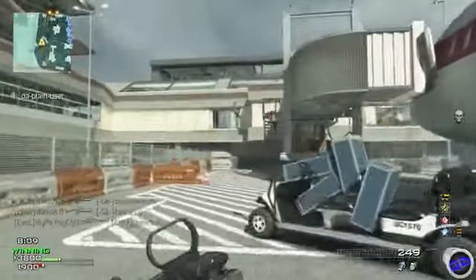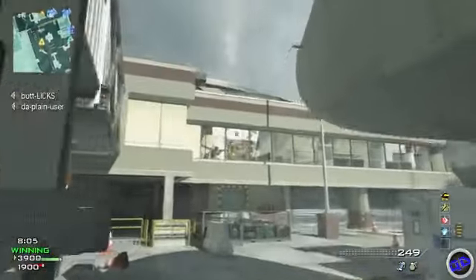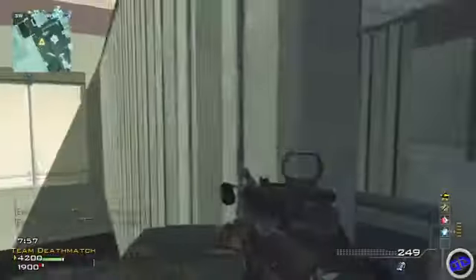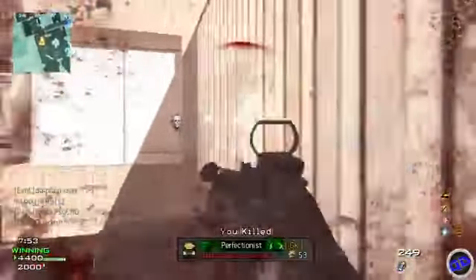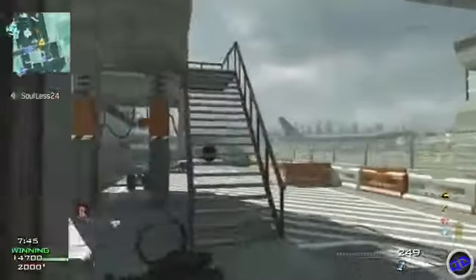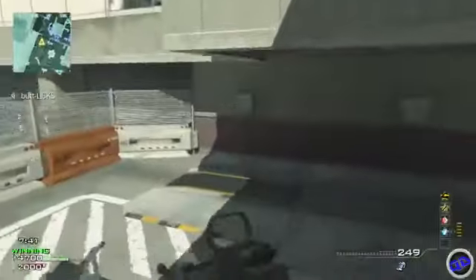Without the red dot sight, and even with the red dot sight, this gun still has a ton of kick. Even if you're using the grip attachment it still has some kick, but I do not suggest using kick proficiency and grip at the same time — they kind of neutralize each other out. Grip is a little bit more effective than the kick proficiency, but kick is still gonna make a big difference. Don't use kick and grip together — it cancels each other out.